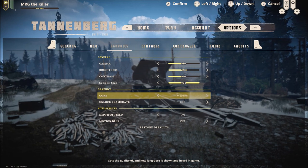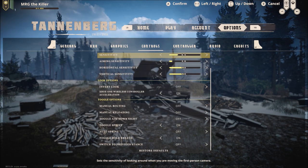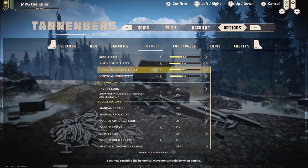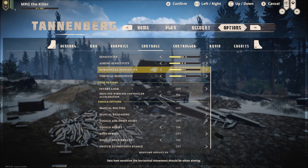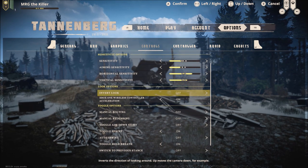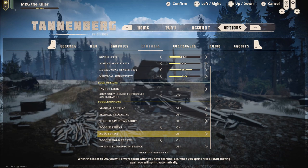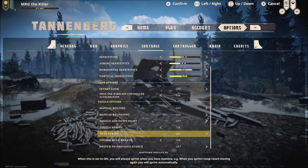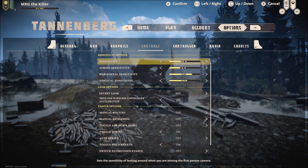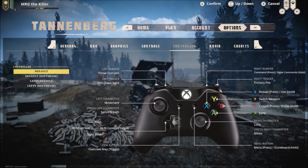As far as controls, sensitivity I'm gonna move up to 10.0, aiming sensitivity we're gonna bump up to 8.0, horizontal we're gonna move to 1.5, vertical 1.2. Auto sprint — we're gonna check that out later to see if it's worth putting on. I'm gonna leave it off for right now. Everything else looks pretty good.